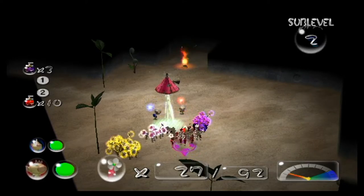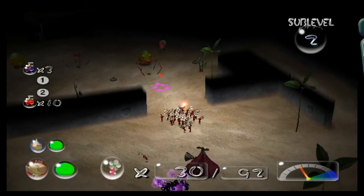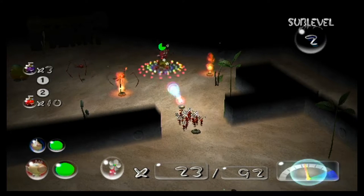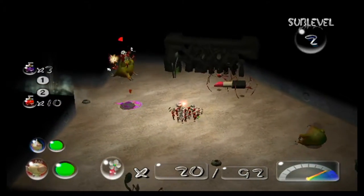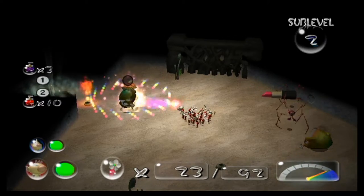Landing on the second sublevel, you'll be on your own side of two polygonal areas. On the other side will be two yellow Wallywogs, three fiery dweevils, and a few fire geysers. Take out the yellow Wallywogs first, as they pose a bigger threat. Attack them by throwing Pikmin onto their backs, stopping right before they jump, and right as they're about to fall, call your Pikmin to prevent them from being knocked off. Rinse and repeat until both of the frogs are defeated.